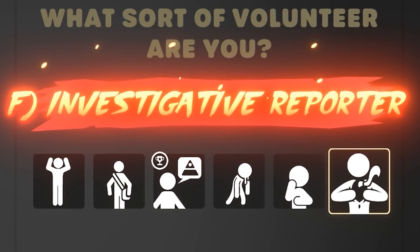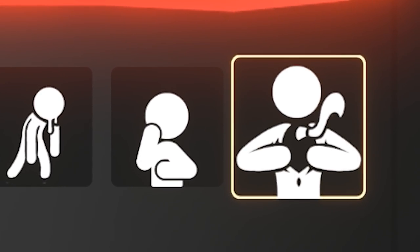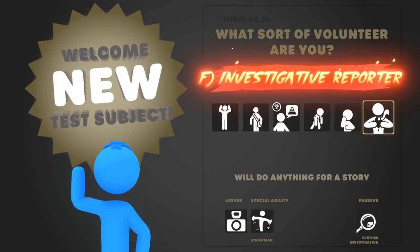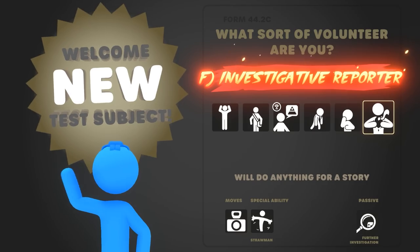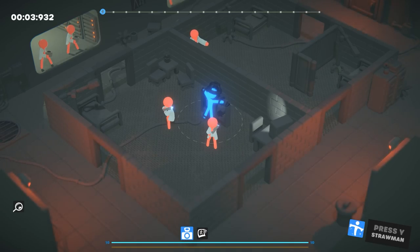It's called an investigative reporter. Look at that — he's holding his shirt open, and it looks like he's about to rip it off. Is this Superman? Is it Spider-Man? Which superhero is this one based off of? Look at its passive ability: further investigation. That is what we need to do right now to find out just what secret superhero this is.